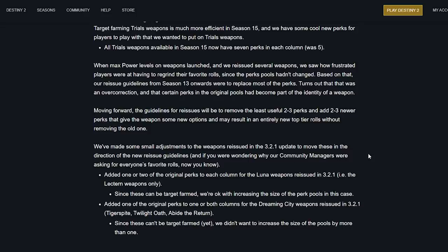When weapons hit max power level and were reissued, players were frustrated having to regrind favorite rolls when the perk pools hadn't changed. Based on that, the reissue guidelines from Season 13 onwards replaced most perks — but that was an overcorrection, since certain perks in the original pools had become part of a weapon's identity, which is why nothing has Outlaw or Rampage anymore. Moving forward, the guidelines will be to remove the least useful two to three perks and add two to three newer ones.